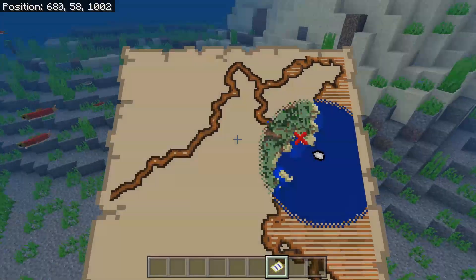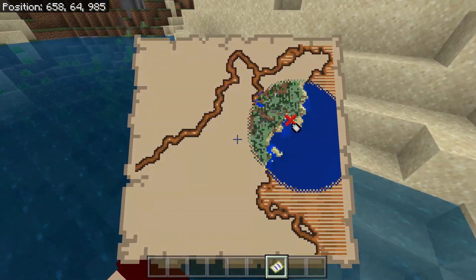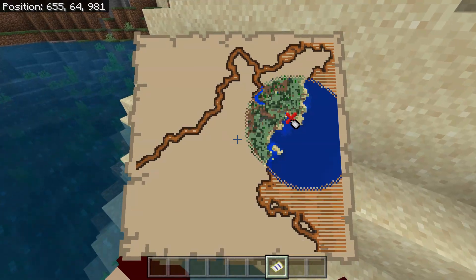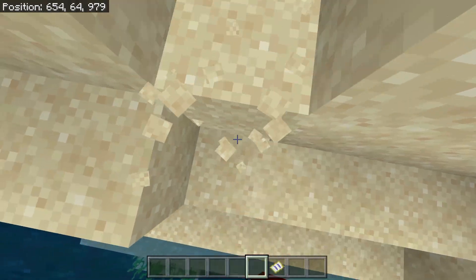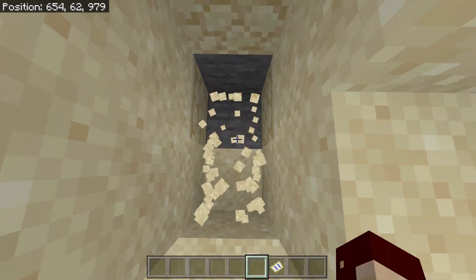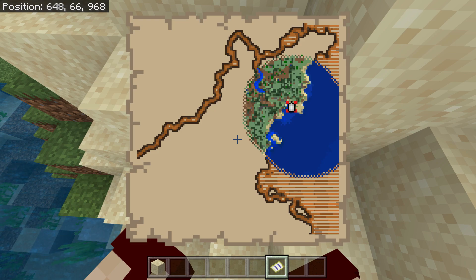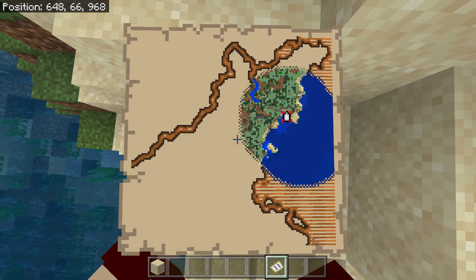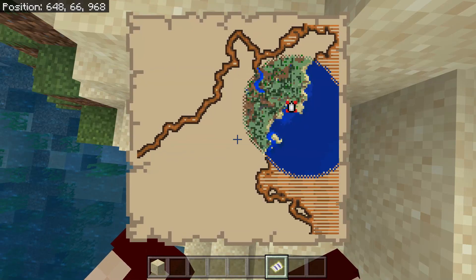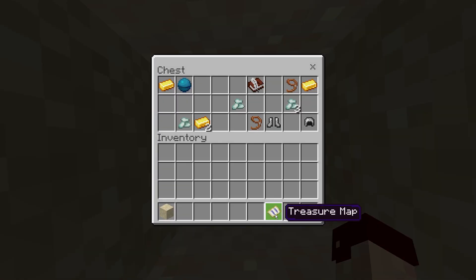Following the treasure map to the X will lead you to a buried treasure. What you want to do is try to line up so that your pointer is right over the center of that X, and then you're going to dig downwards until you find your treasure. In this case I had to use a command to locate the treasure. You can see where my marker is in comparison to the X, and if I just dig straight down from here — there it is.